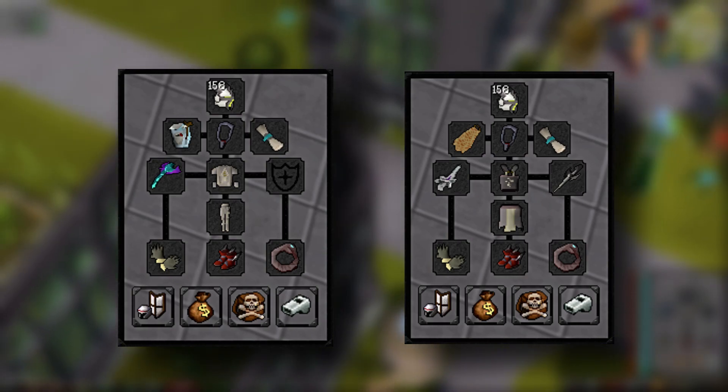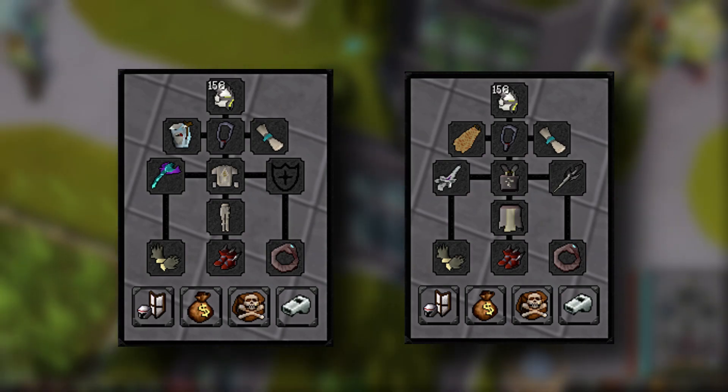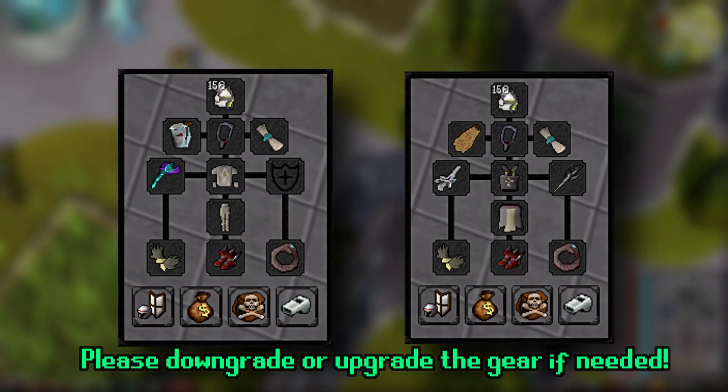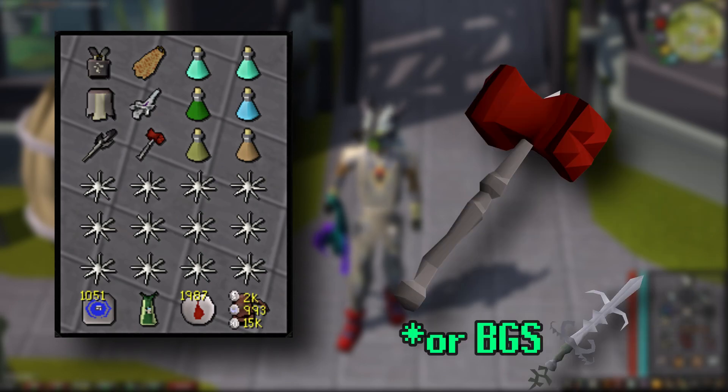I only use a four-way switch, swapping the weapon, top, bottom, and cape slots, but you can use more switches if you want — I think less is better. Feel free to downgrade or upgrade the gear as needed. In the inventory, you need a Dragon Warhammer to spec the Abyssal Sire at the beginning of fights to lower its defence.